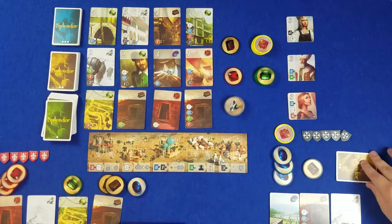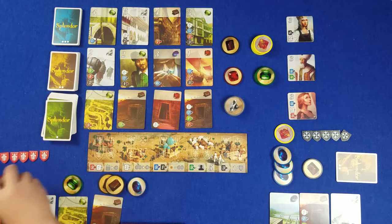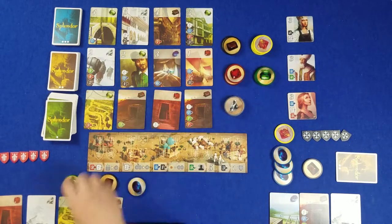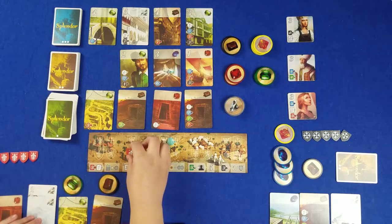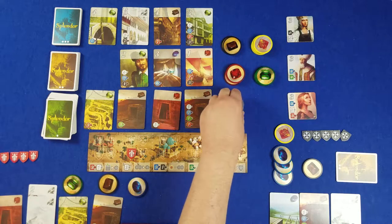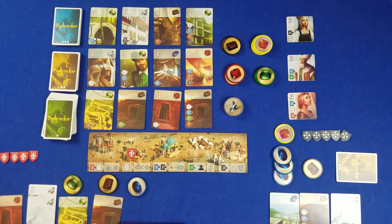Because I live on the wild side. I'm going to spend four reds, two blacks, and a green to get this one, which also gets me... So now, from this point, when Wendy grabs two of the same color from a stack, she's able to grab a third chip, but it has to be from a different color.